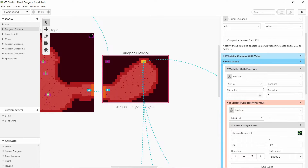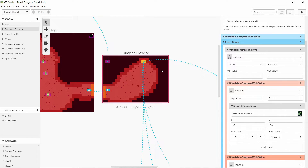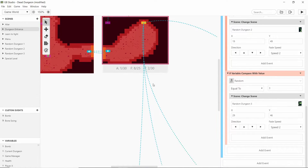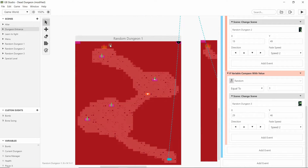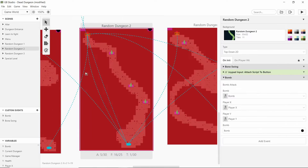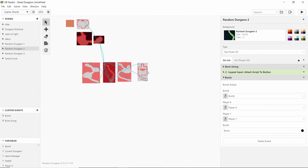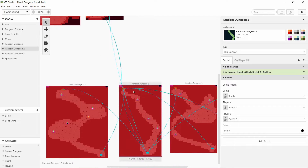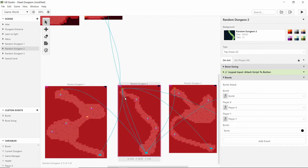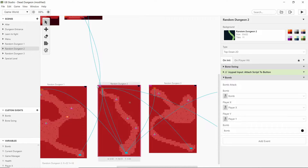If the value isn't five then it goes to a group that sets a random value between one and three, and for each one of those values it takes you to each of the different scenes. This means any scene can take you back to any other scene — you can see the intersecting paths and it's very simple. Obviously the more different dungeons you have the more random it will feel, but three obviously isn't that random.